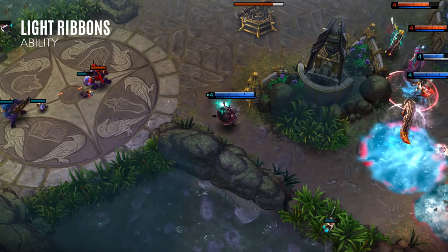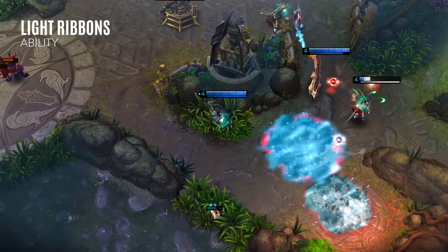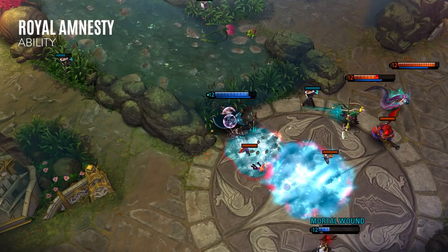When starting a teamfight, look to swap into your light form and land a basic attack. Then, while they're slowed, use Light Ribbons to immobilize them, and then swap to the shadow form for some serious damage. While Maleen is in her light form, Royal Amnesty grants a barrier and a burst of movement speed. While this is a great defensive skill, it's also great for pursuing enemies and getting into position to use Light Ribbons.